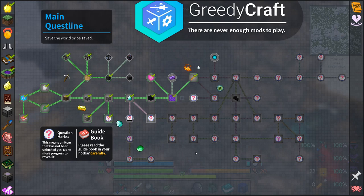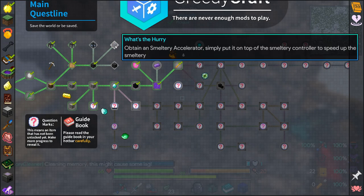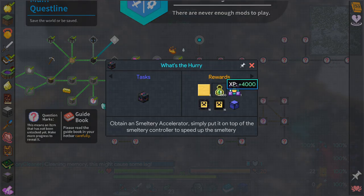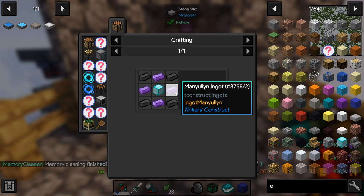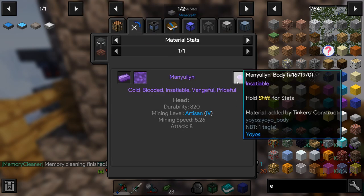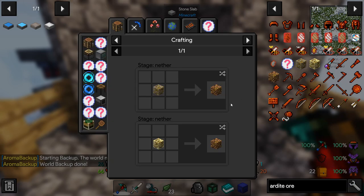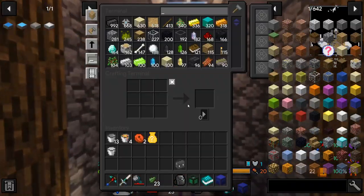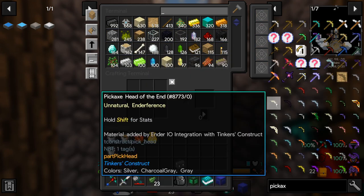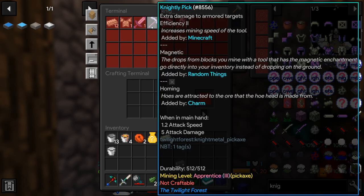Looking at the main quest line, there's not a lot unlocked — there's tinker stuff which gives a bunch of experience. There's mana stuff — eulylin — the purple tinker material, which might be good for a sword blade at 8 attack. The problem is it has a mining level of Artisan 4, so we need a pick with Artisan 4 mining level. End steel we don't have, but knightly — there we go! That's what we want to make our tinker's pick out of.